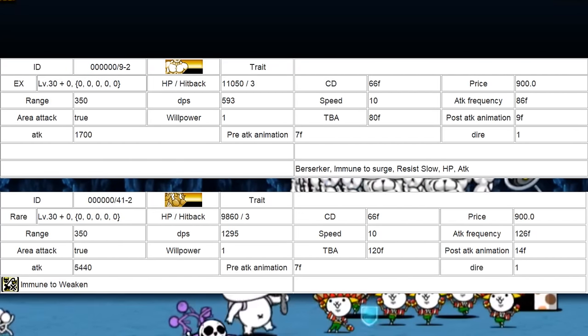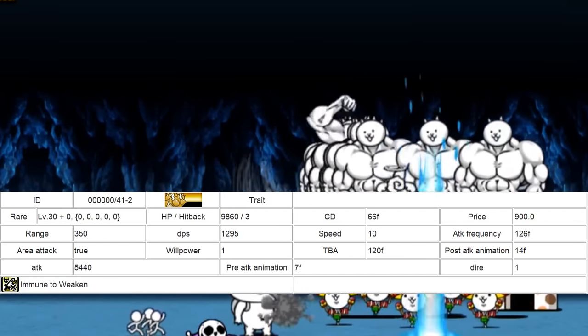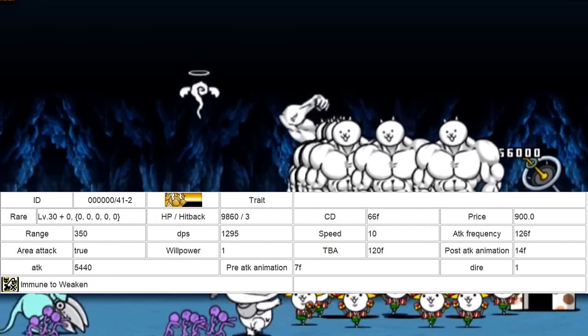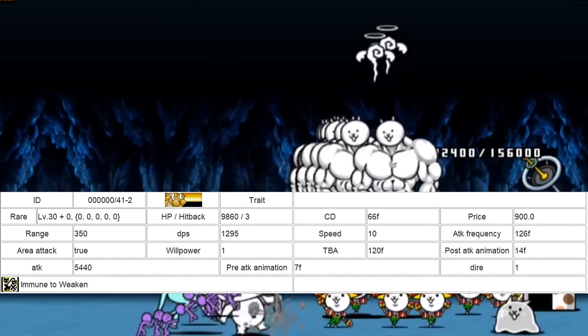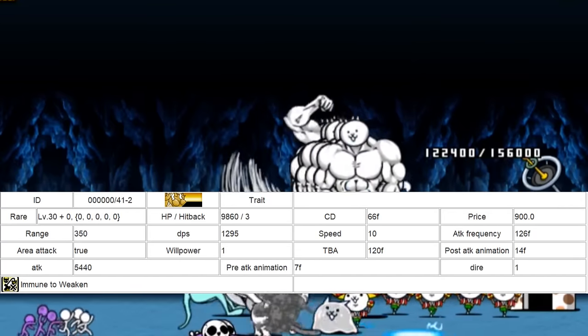Luckily, Beefcake Cat has talents to fix these weaknesses. A standard 80% boost from attack and HP talents are nice, along with surge immunity for an additional niche, and a Strengthen ability that activates at one third of his max health for even more damage.